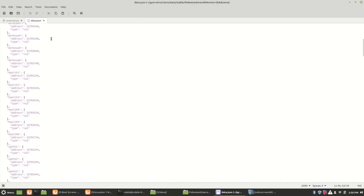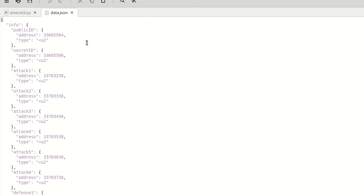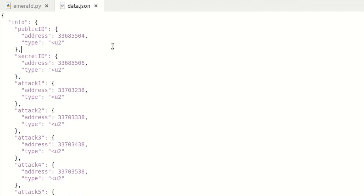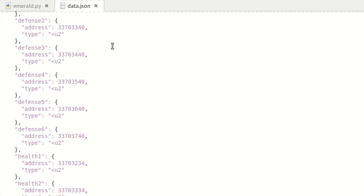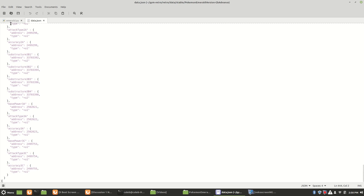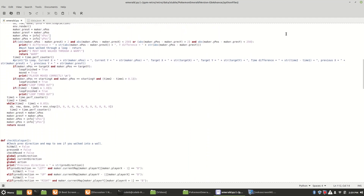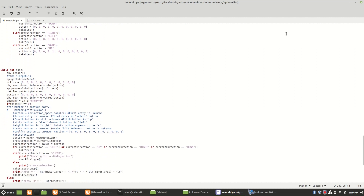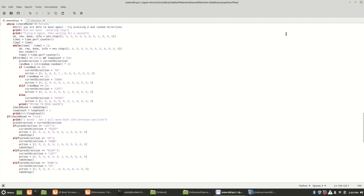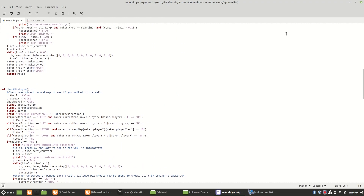Gym Retro allows us to get the three things we need to program our AI. First, we have a data.json file that allows us to read data from the game's memory. Each piece of data has a name, a memory location that tells us where to read from, and a data type that tells us how to interpret that data. This allows us to collect information such as the stats of each Pokémon on our team or the x and y position of our character. Next we have another file called emerald.py, which is the one that actually determines how our AI is going to perform.